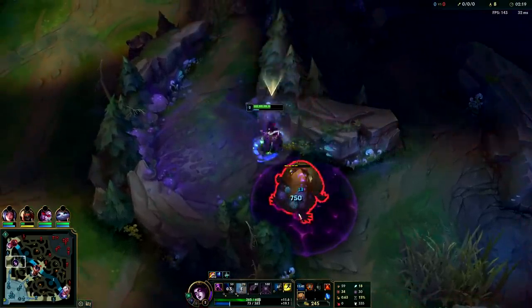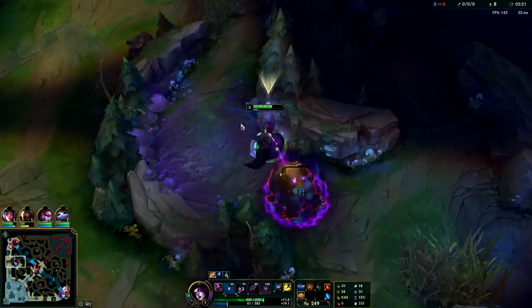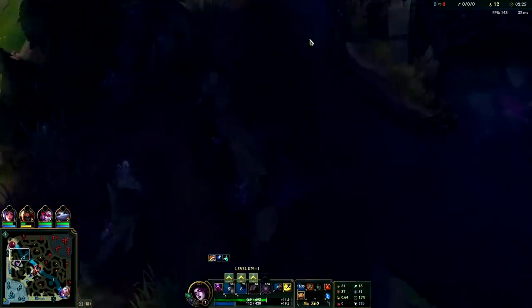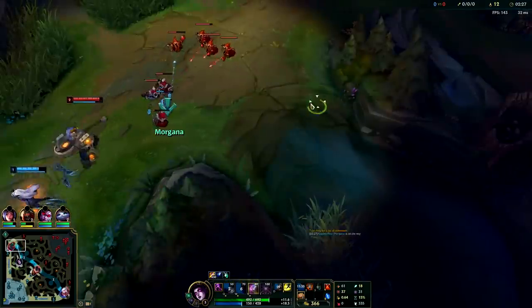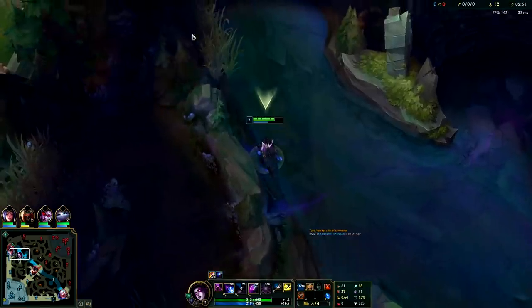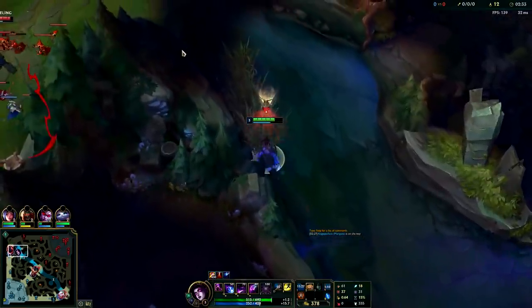You hit your refillable potion — you did get kind of low but that's okay. At this point you could actually look for a gank. I think we're actually going to go for a gank here — Scion's shoving up really far and I have my E. You can either save your biscuits or use them in ganks like this. I have enough HP and mana though.